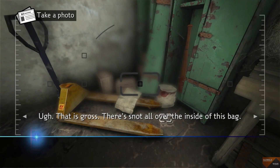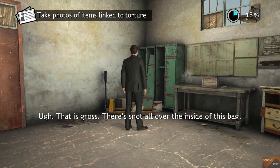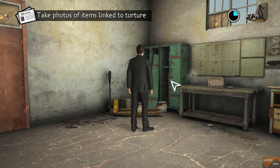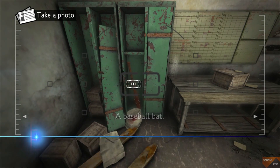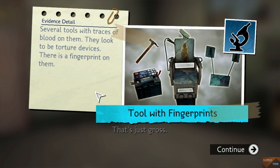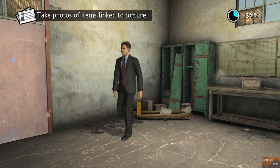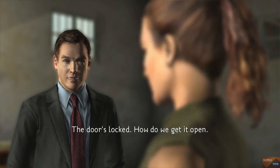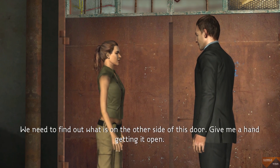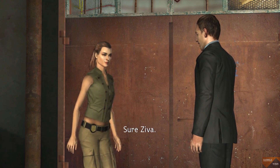That is gross. There's snot all over the inside of this bag. Got it. A baseball bat? That's just gross. The door's locked. How do we get it open? We need to find out what is on the other side of this door. Give me a hand getting it open. Sure, Ziva.